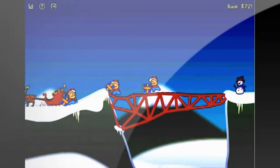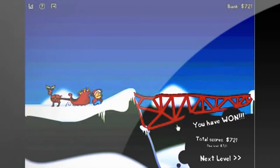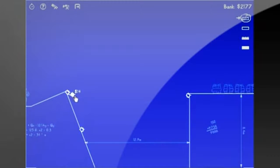We'll start off with the sound. We gave the sound a zero because there is no sound, except if you count the little noises when you build something, or the elves fall off a bridge, or, like always, your bridge snaps.